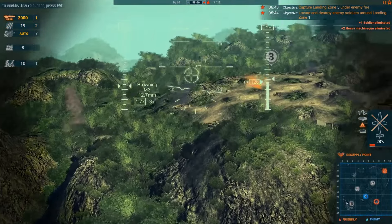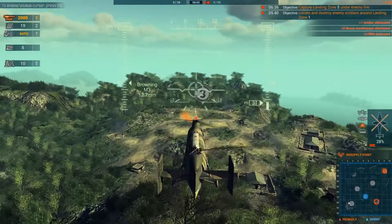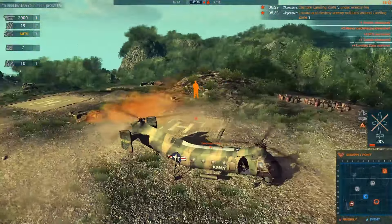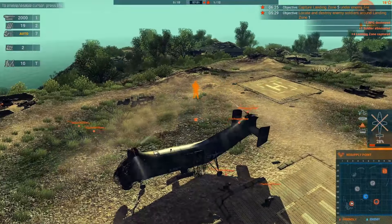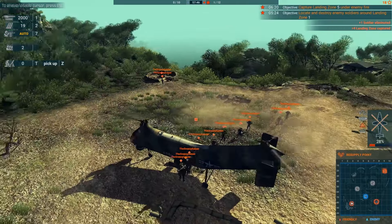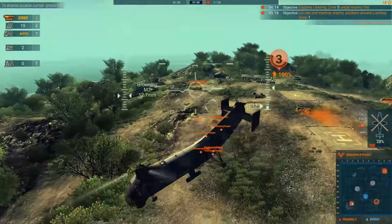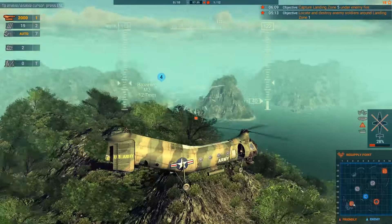Heavy machine gun eliminated. Now we can capture landing zone 3. And I have just realised this is not the landing zone that we're meant to be capturing - we're meant to be capturing landing zone 5. Oh well. Here we are. And while we're here, we may as well dump off all our mortar men as well, and you're going to see them in action later on. Everyone is off. Look at all my mortars go - that is epic. And we have fully captured landing zone 3, earning us some points. You know me, I live and breathe points.